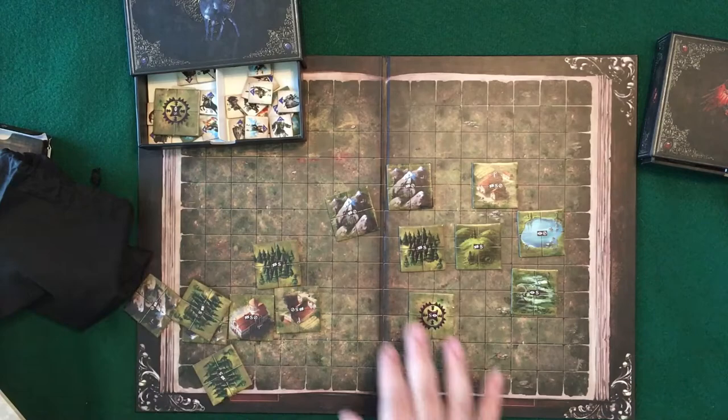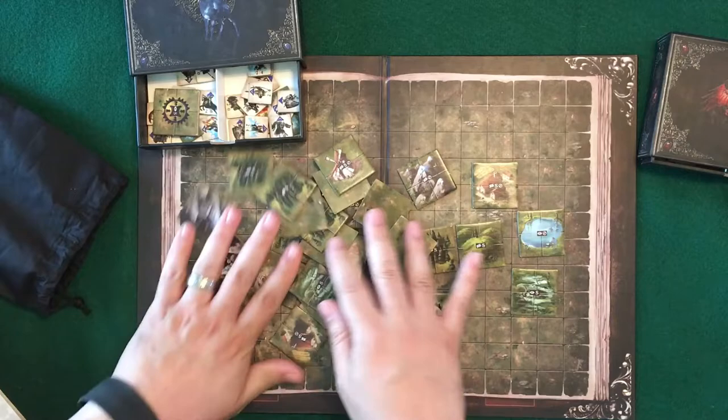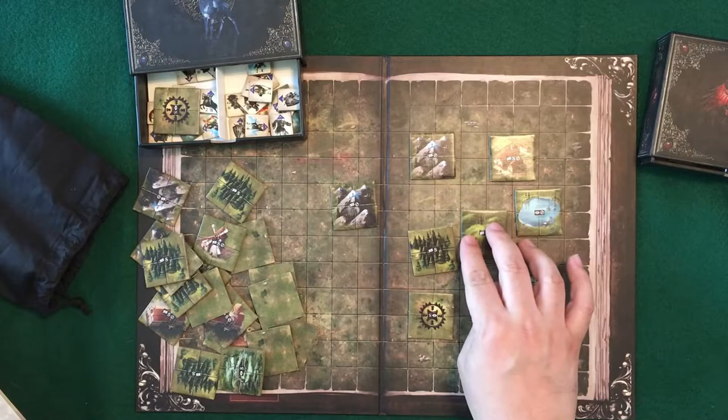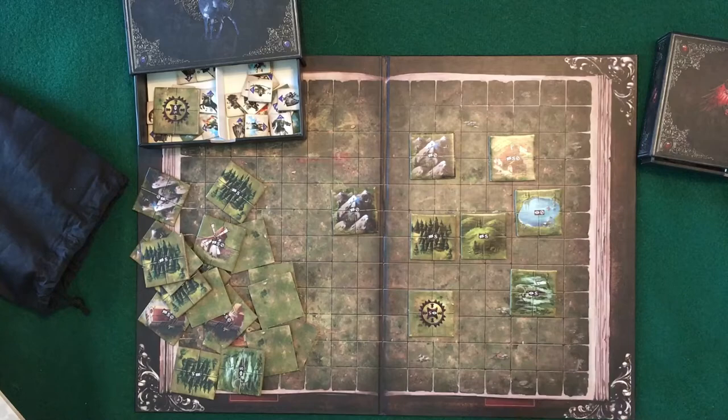Strategic points was this one here. You're going to randomly draw them out and lay them out one at a time. There's quite a bit of different terrain — the bag is quite full. So you're going to have various setups every time. They fit into the squares in a little 2x2 like that, and they fit nicely.